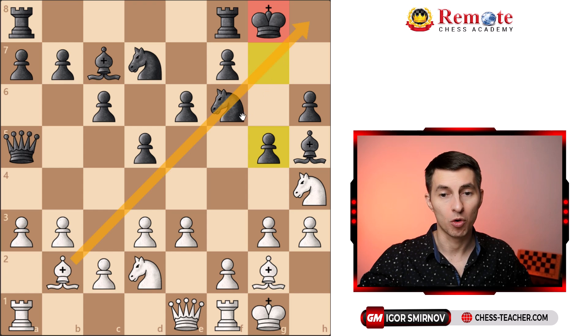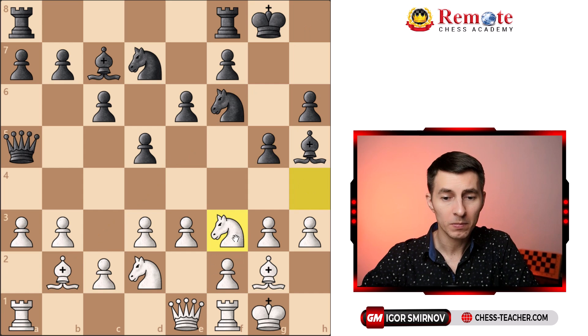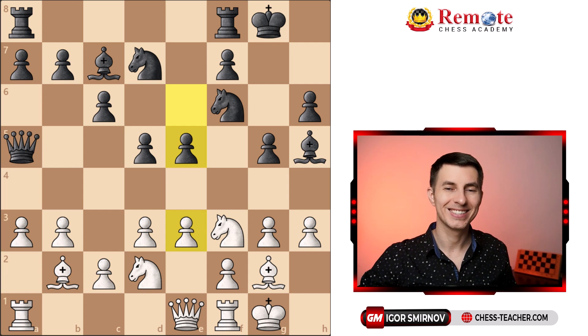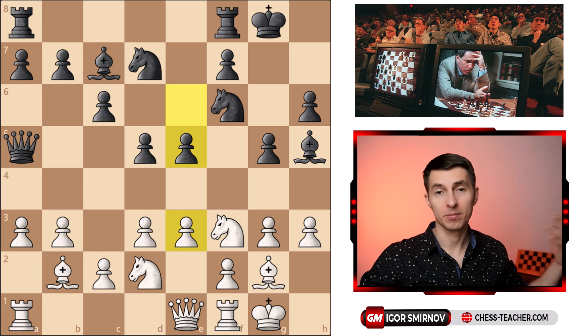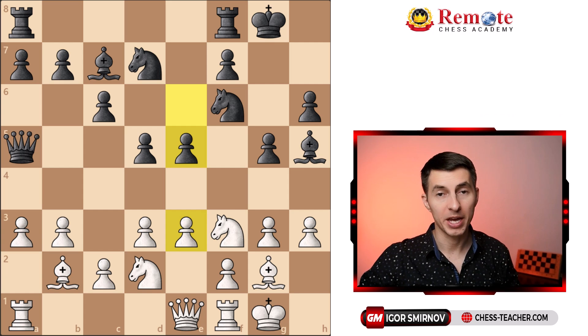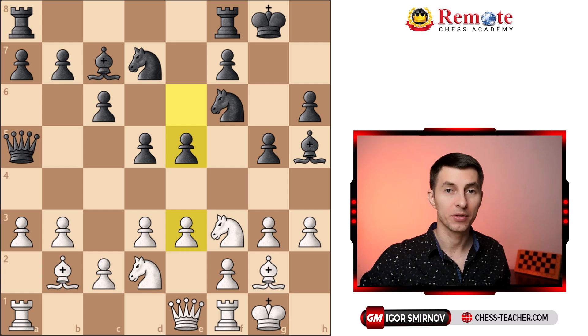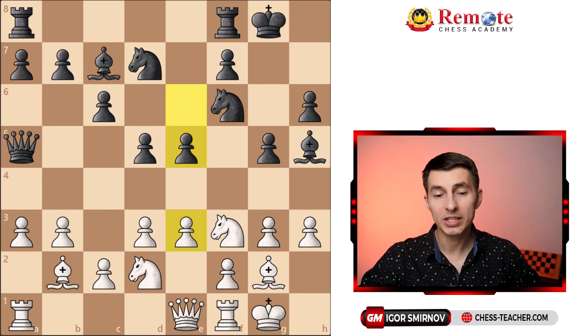This bishop is now more active along this diagonal, more dangerous for Black — but the computer obviously does not shy away from active, aggressive moves. Black goes pawn e5, the right move — grabs the center, also shuts down this bishop. By the way, we're talking about the game from their 1997 chess match that took place in New York. Computers weren't as strong back then, but Kasparov actually lost this match, and he was the reigning world champion at the time — so we're talking about a computer that was actually stronger than any human being on the planet.